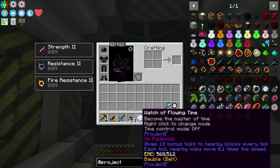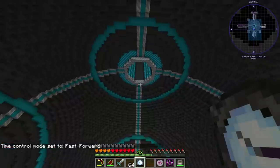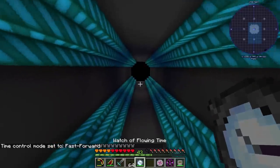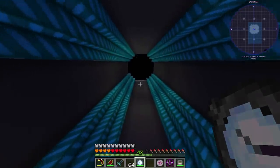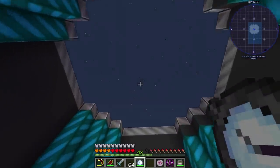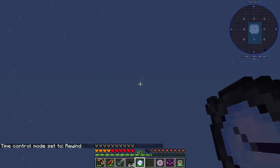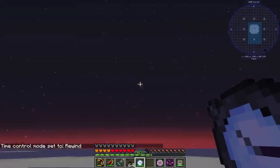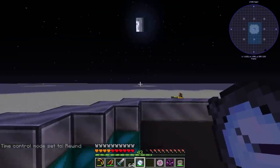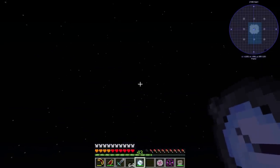Basically what these things do is speed up machines in the area. It gives 18 bonus ticks to nearby blocks every tick. Each tick nearby mobs move 0.1 times the speed. If you shift and right-click with this thing it'll fast-forward. I think that actually affects time in the world. And if you power it up with the hotkey I think it makes it go faster. You can see the sky is actually moving super quick, and we can set it to rewind.